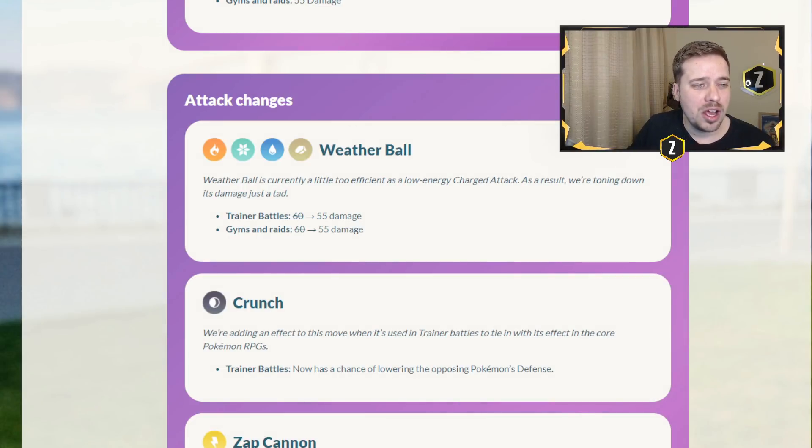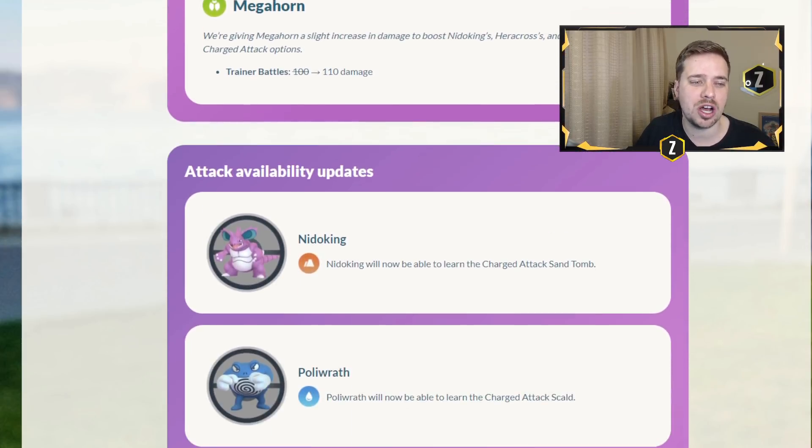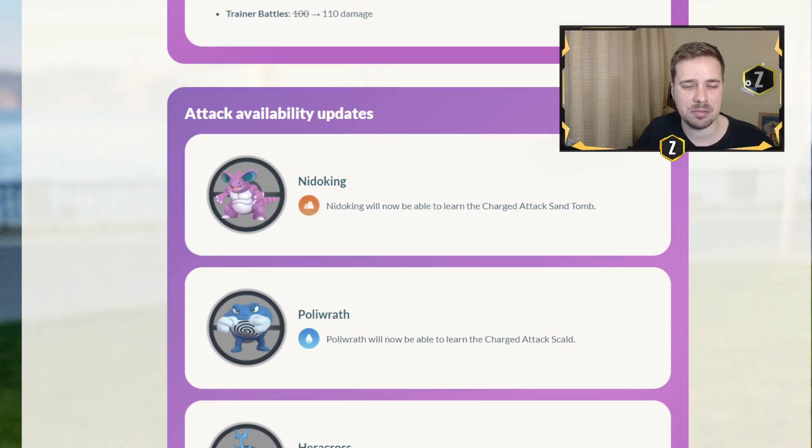So as you guys may know, we saw some attack changes when it comes to stuff like weather ball, crunch, zap cannon, scald, feather dance, and megahorn. We also saw new moves being added to Pokemon.